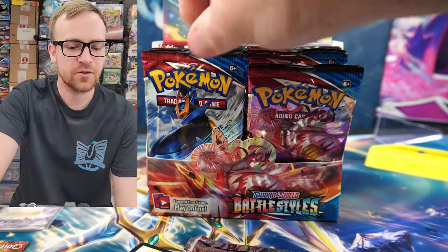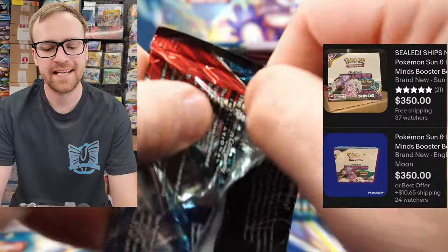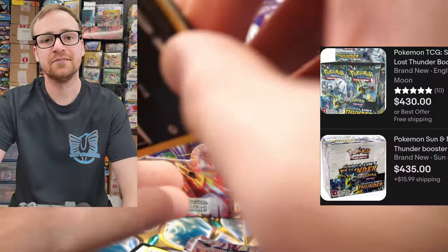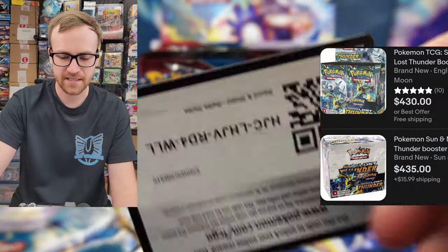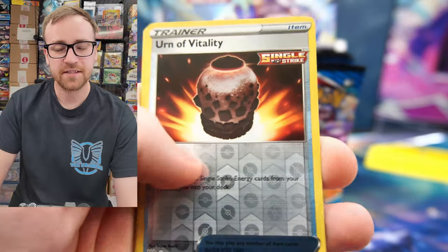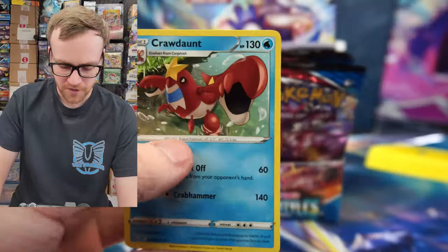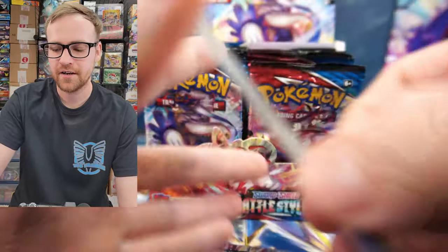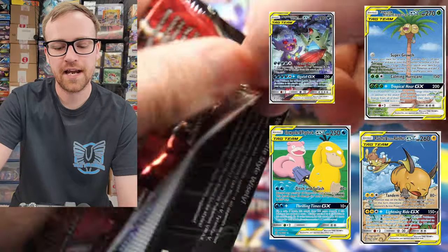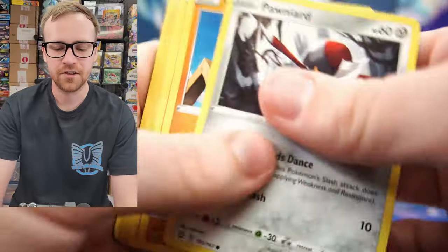The comparison to Unified Minds goes a little bit further — it really is the least valuable set from the Tag Team era. If you compare it to other sets in the Sun and Moon era, it's even less expensive than sets like Lost Thunder, which don't even have the Tag Team or Altart cards. So if the least valuable set with Altarts from the Sun and Moon era is over $350, the first set with Altarts in the Sword and Shield era has a pretty good chance of being a pretty expensive booster box. While the Altarts aren't as good as the Unified Minds Altarts, this is still a really undervalued set at $85.